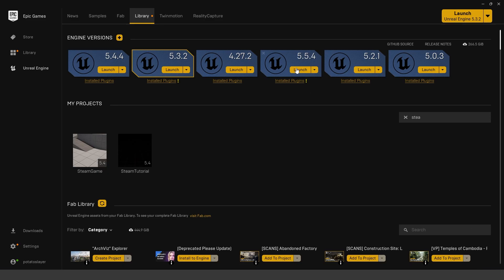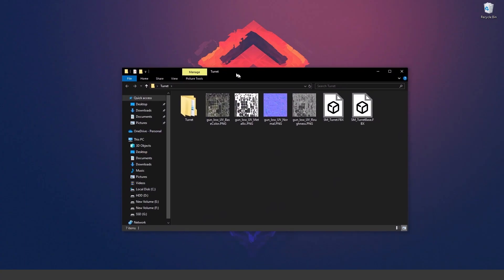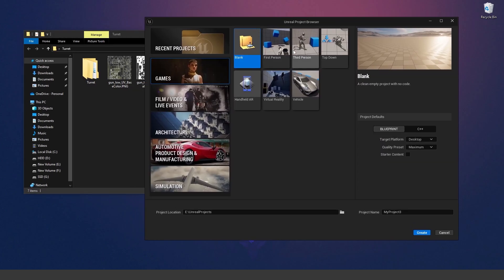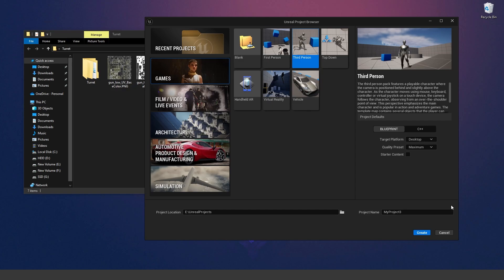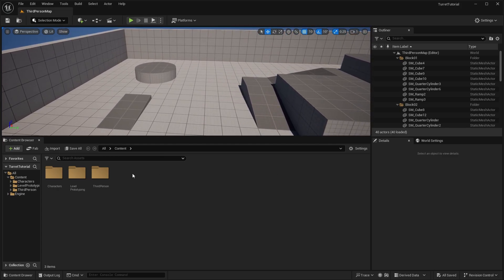The first thing you need to do is launch Unreal Engine 5.5 and download the project files from the description. Once Unreal Engine is open, create a new game — I'm going to select the third person template, though you can choose any template you'd like. Name your project, click create, and then create a new folder in the content browser called 'turret'. Inside that, create a new folder for 'mesh'.